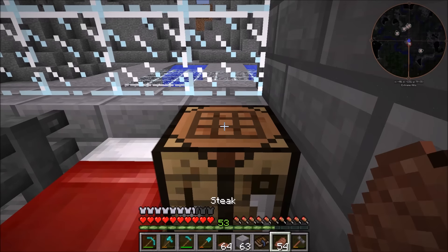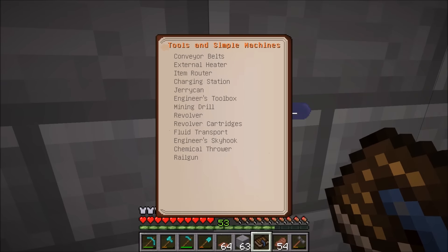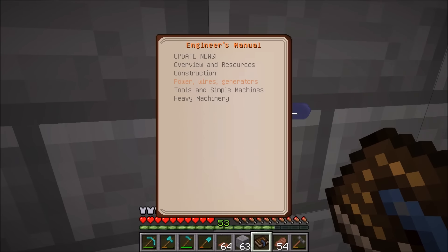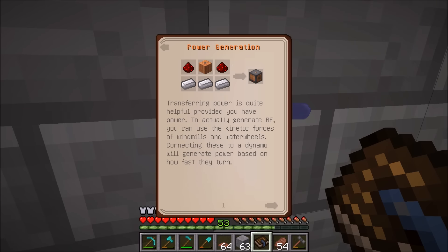Before we start crafting, let's look in the Engineer's Manual and go over the things we're going to be using today. If we come over to power, wires, and generators, we can look at power generation. You've got the kinetic dynamo here, which is going to be used for both the windmill and the water wheels — essentially these things rotate and create power.